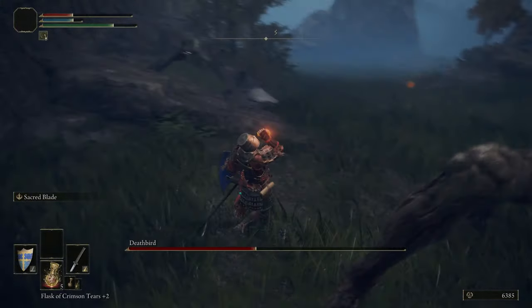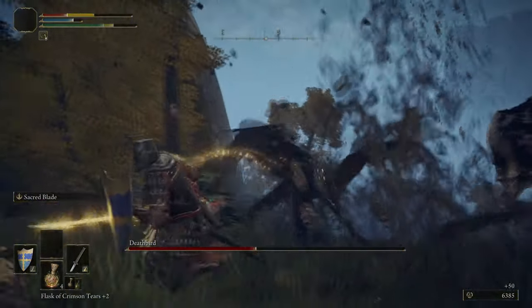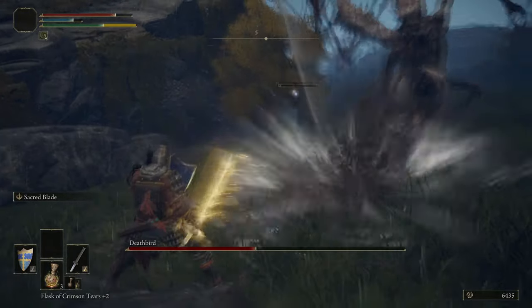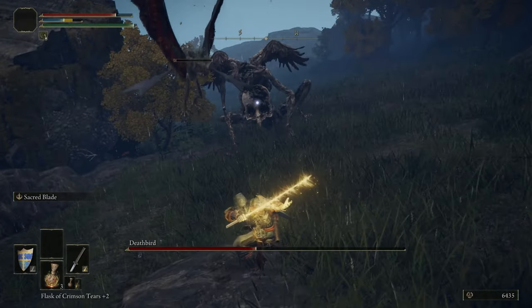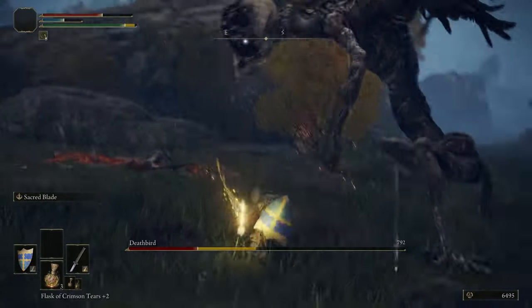Obviously when you're fighting these things without Sacred Blade, they are considerably harder. But when you're six-shotting them with a big ranged swipe, it makes things a hell of a lot easier. These bats are obviously a bit of a spanner in the works, so watch out for them. It's possible you'll be able to get enough hits into the bird before the bats even show up.